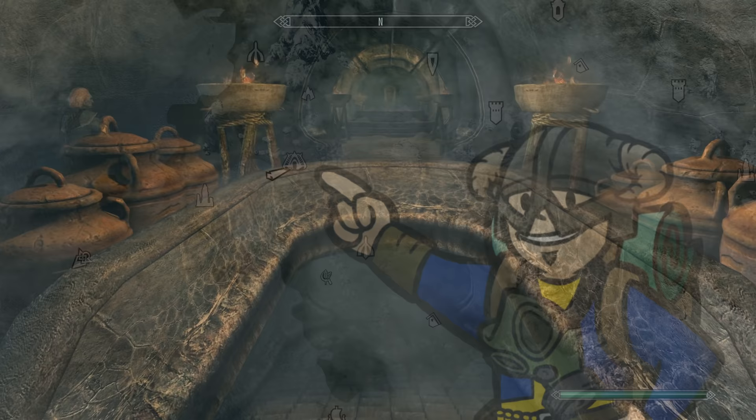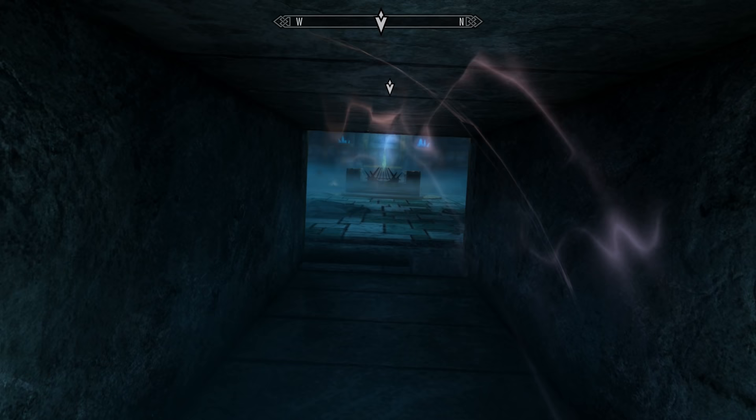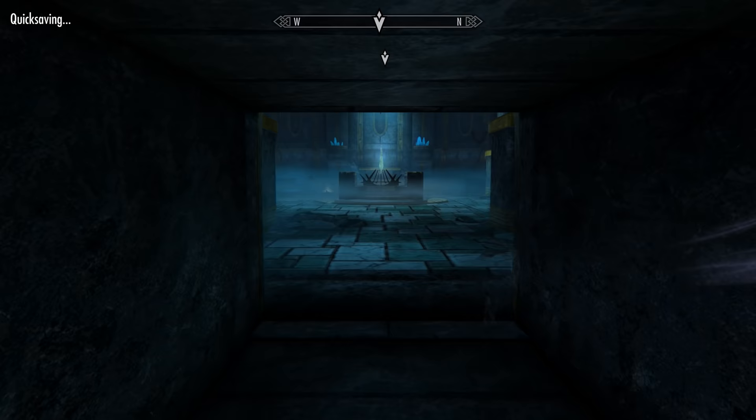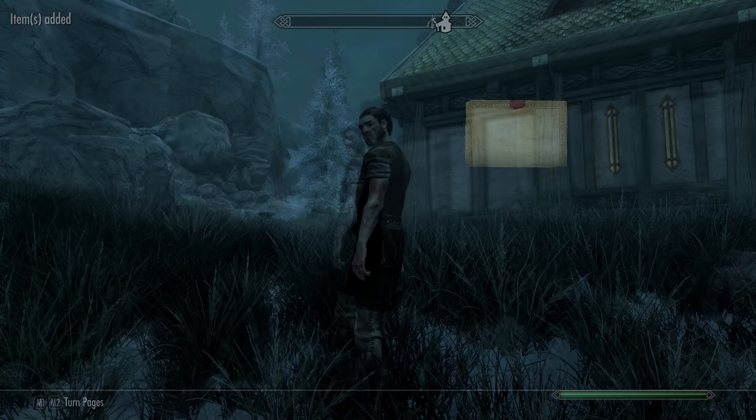Those of you who miss delving into alien ruins and the Gates of Oblivion have the sizable quest known as The Cause, which sees the Mythic Dawn reappearing in Skyrim with a new threat you've got to take care of. Unfortunately, this is locked at level 46 or higher, but once you reach that level, a courier will approach you and hand you a message to trigger the quest.